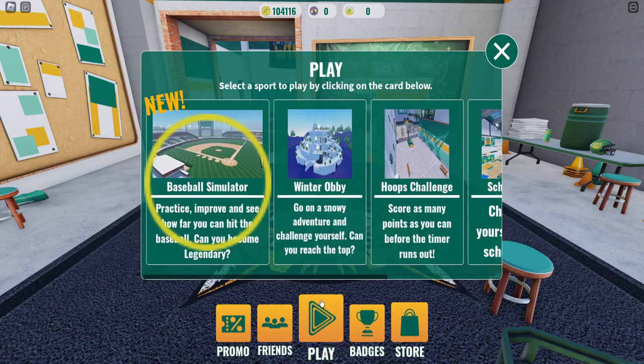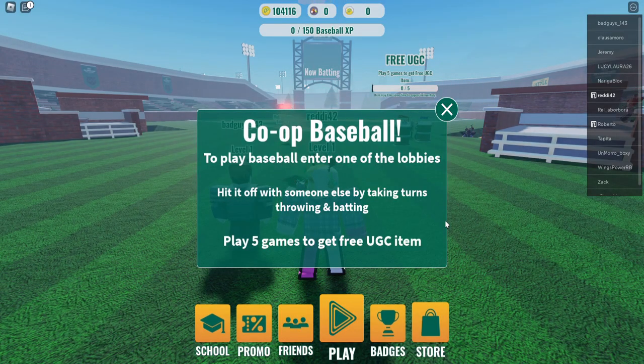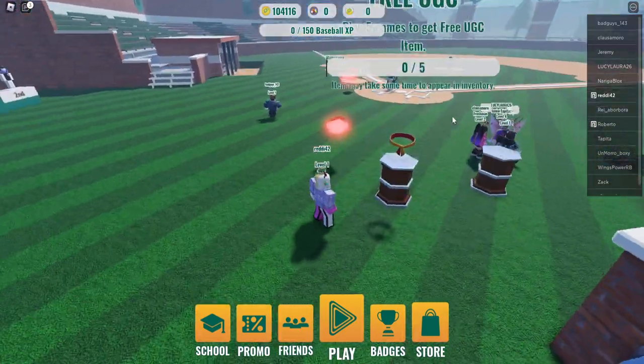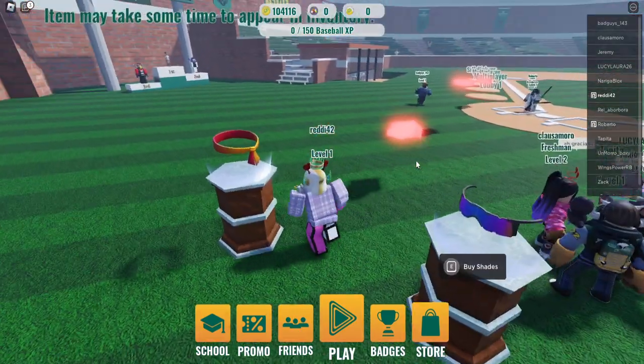To get the headband, go ahead to Baseball Simulator and teleport to the game. All you need to do is play five games to get the free UGC. It tracks over here as you can see. The shades cost Robux, but the headband just requires playing five baseball games.